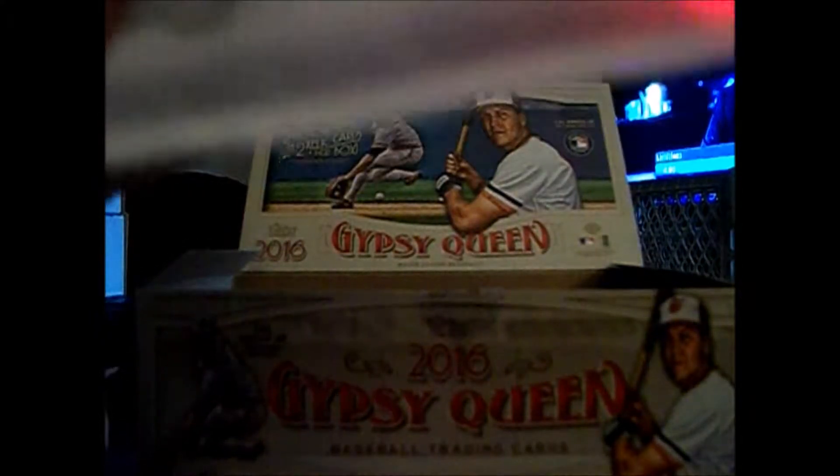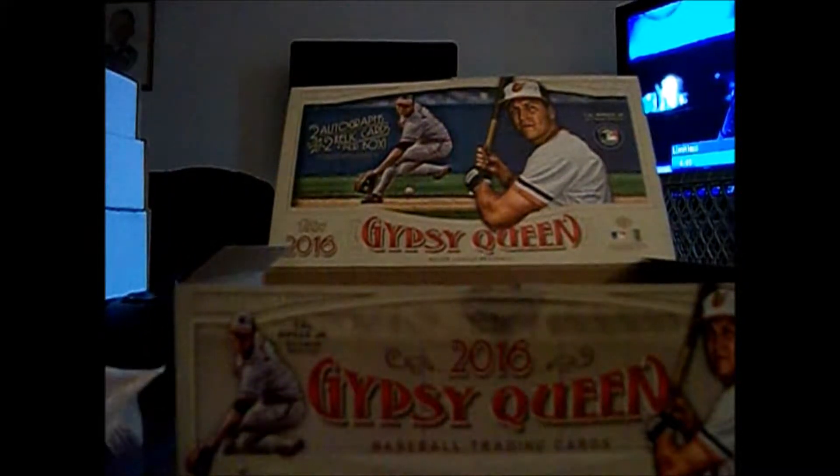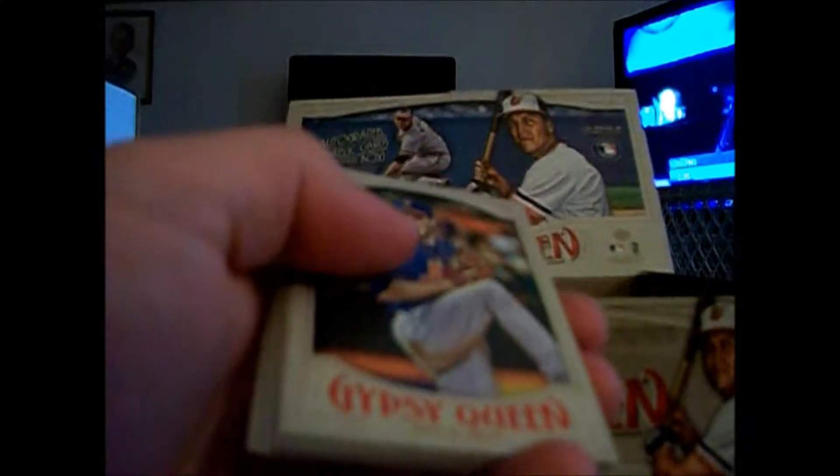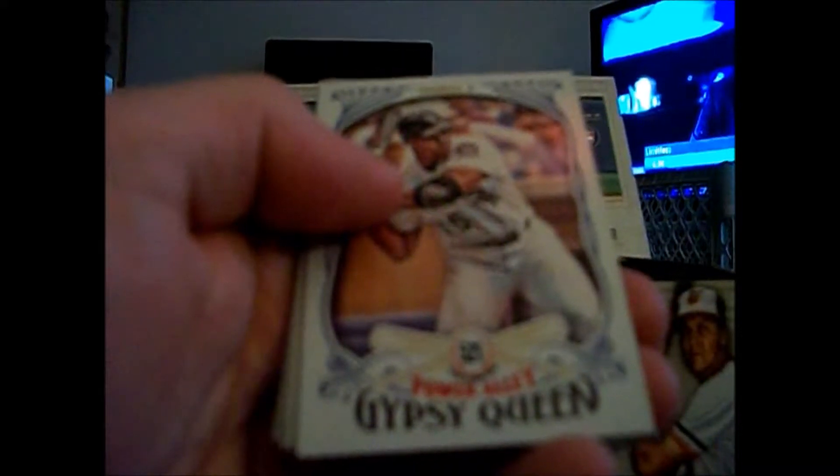So many base cards — why do I do this to myself? I don't have enough crap to put away right now. My wife has told me I have to put all of it away before we leave for our trip to St. Martin in about a week and a half — we have a house sitter, gotta make the place look nice. Power Alley Frank Thomas and a mini of Hank Aaron — I believe it is. Mini of Gio Gonzalez, tinted purple-blue, numbered to 250.